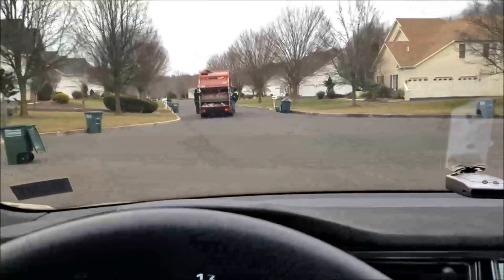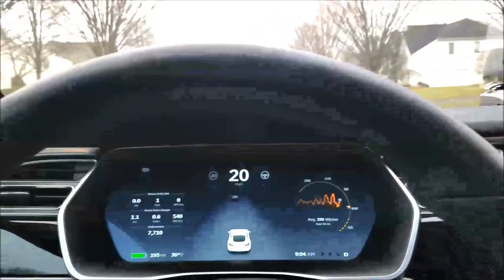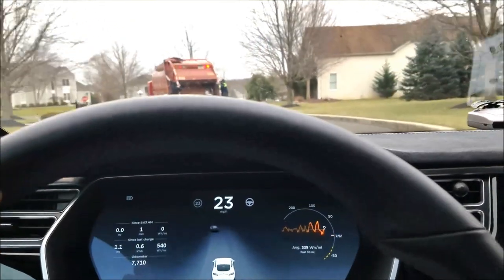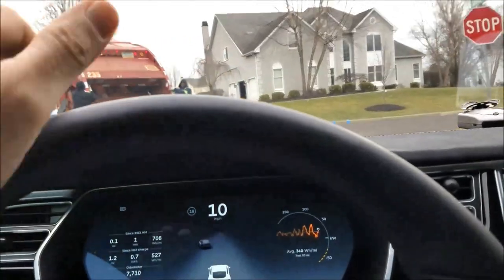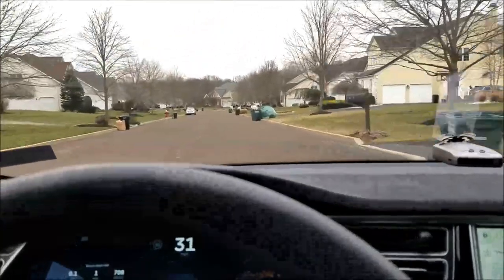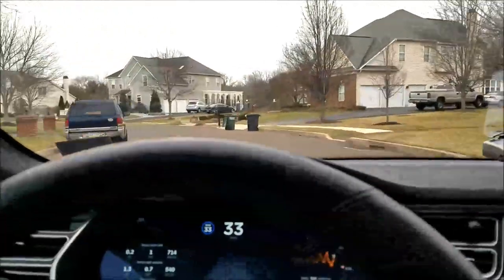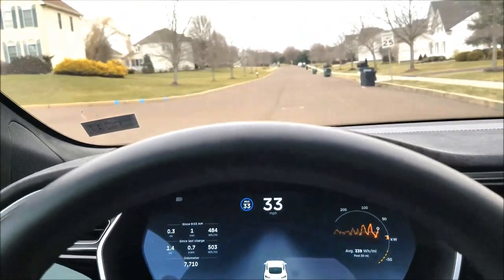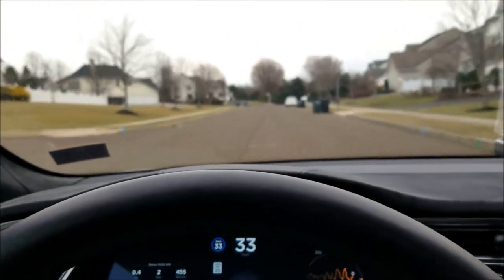On my way to work in my neighborhood, I don't turn on cruise or autopilot until I get out of my development. I'll turn on cruise here, set it to 33 — it slows down on turns and speeds up again. Once we leave the development we'll be able to turn on autopilot.